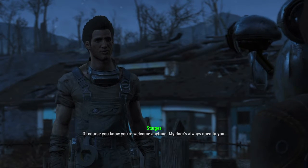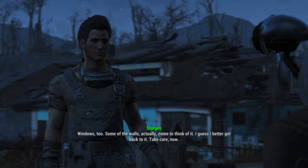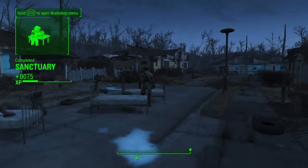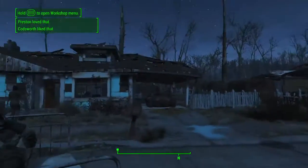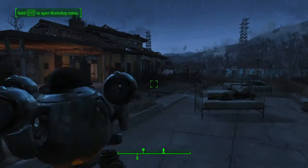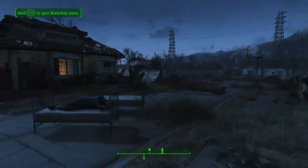Well I'll sleep better at night knowing we have some defences set up. It's been a long road. I think this is it. I was glad to help. Well I appreciate it — of course, you're welcome anytime. My door is always open to you. Windows too. Some of the walls, actually, come to think of it. So we completed Sanctuary. It's obviously a lot more involved. I feel like Preston loved it. So it's pretty good to do that quest. You can skip it all — you don't actually have to speak to him and then do it; you can just get it all set up and then he'll go through all the dialogue with you at the same time.